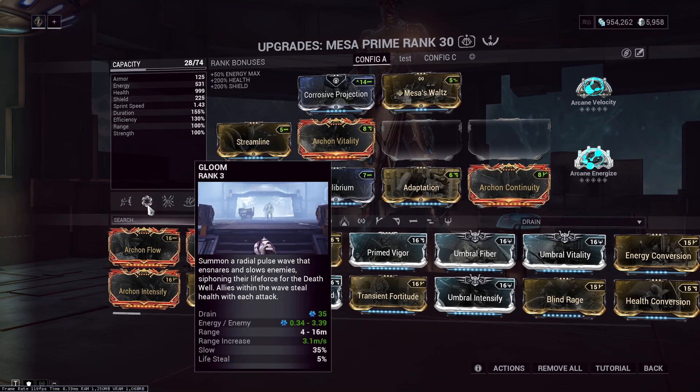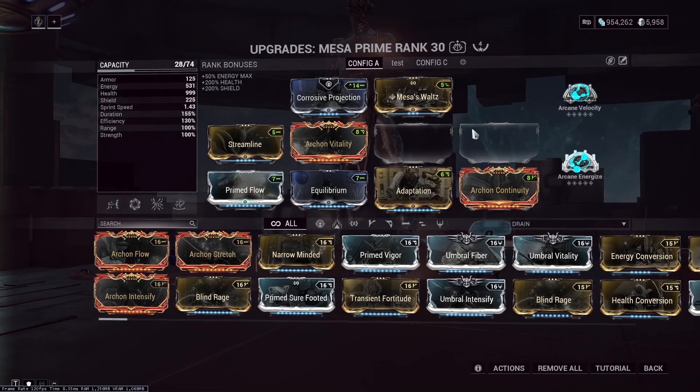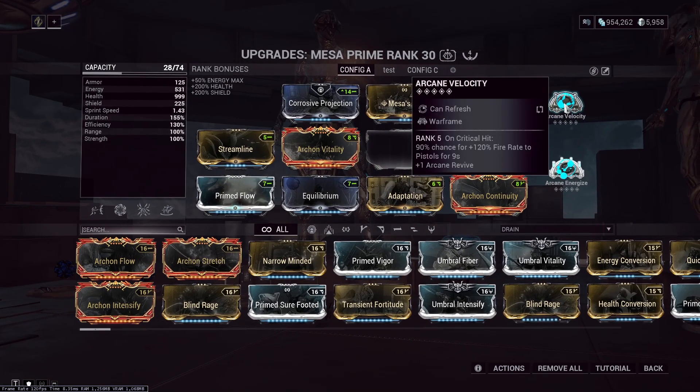But I've been running Gloom Mesa for a while just to keep my health up, because the heal from Peacemaker applies, and getting attack speed from Velocity, and running just a faction mod because she scales anyway. It's a little bit slower at the beginning for sure, but she's gonna get there eventually. And if you irradiate enemies — because I don't care about the damage, I just want the proc — you actually end up gaining bonus damage against elite units.